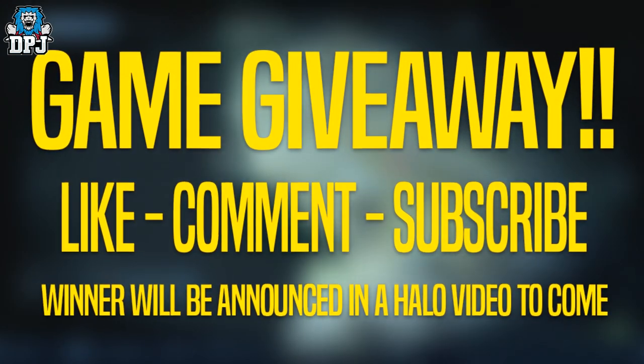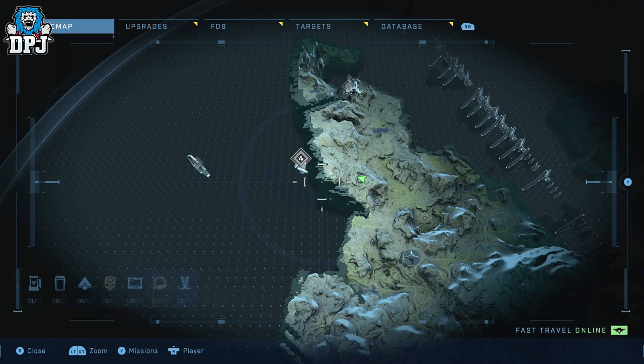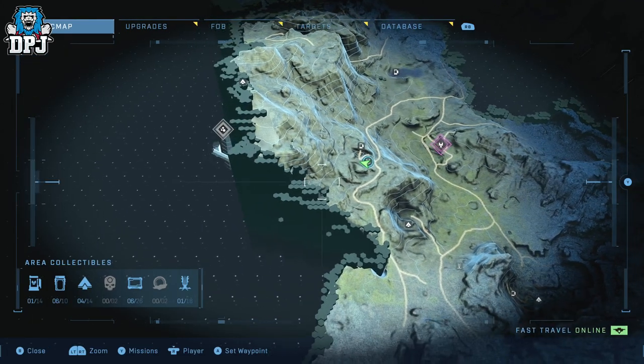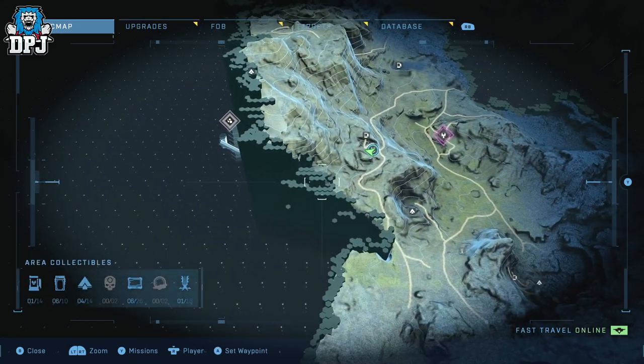Have those notifications turned on — good luck everybody. So this Fog School is located near the FOB Alpha Station. You want to claim this FOB Alpha Station and from here, head in the direction you can see me going on screen.